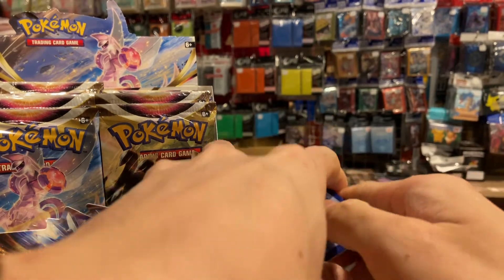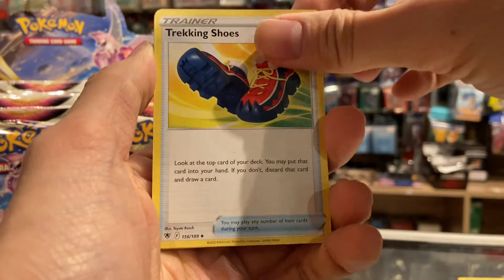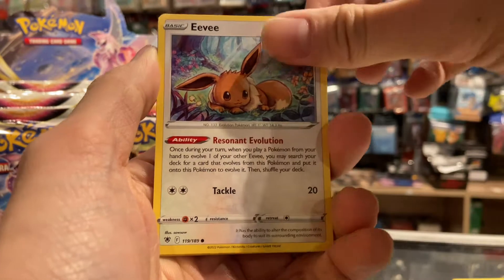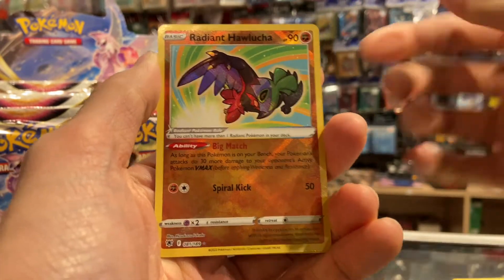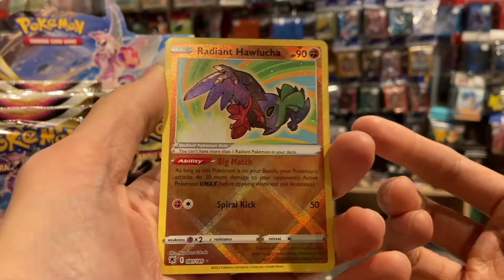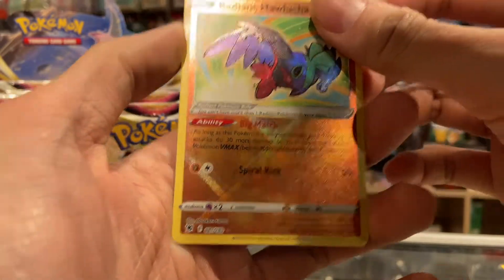It's fire energy. We got Dartrix, Tracking Shoes, Earthen Serene Cutter, Eevee — so cute — Heracross, Mantine, Kilowattrel. Whoa, guys, check it out — it's a Radiant Hawlucha! Check it out, our first hit is a Radiant Hawlucha, that's so cool — it's a shiny!